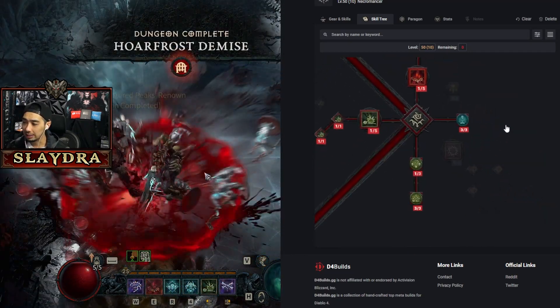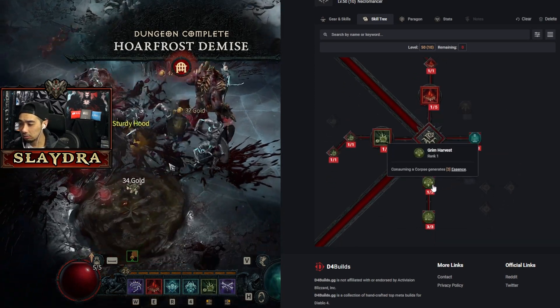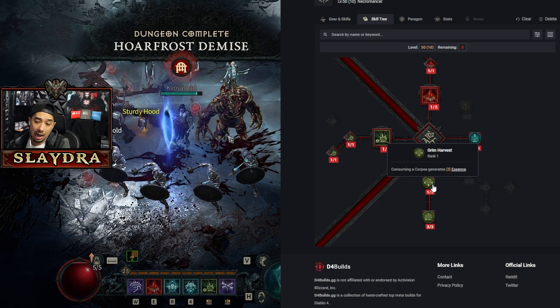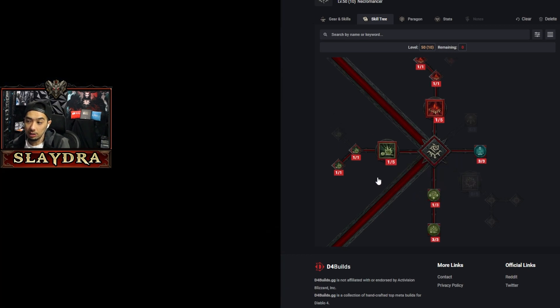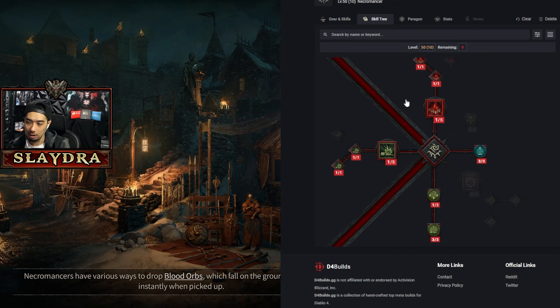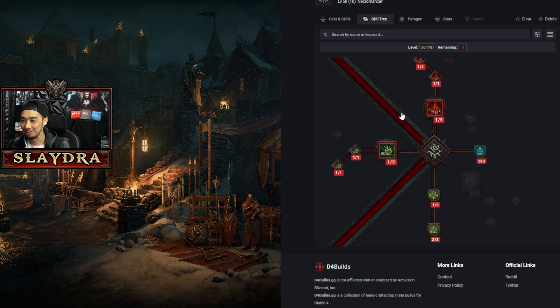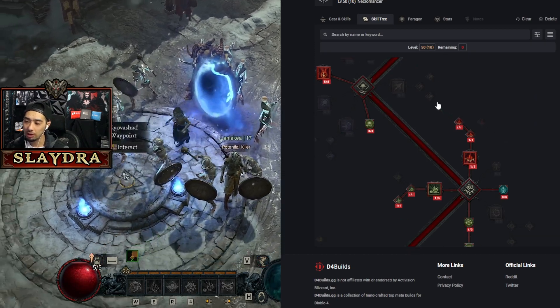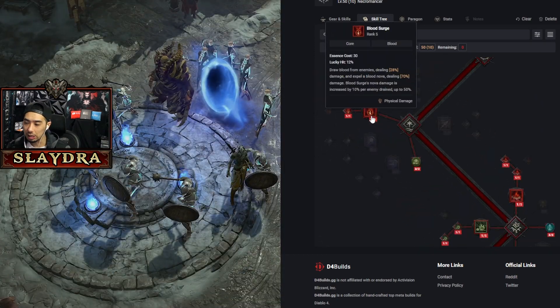For Corpse Explosion — yes, it took a 25% damage nerf, but it doesn't matter. It has no cooldown and no resource cost other than a corpse. Get the increased radius and the increased damage against slowed, stunned, or vulnerable enemies, which can stack three times for a 24% more damage multiplier when all conditions are met. Corpse Explosion is still one of the best things in the game. There's also a passive where consuming a corpse generates essence, but eventually you won't even need a core skill.